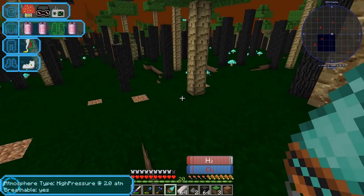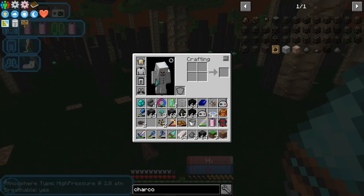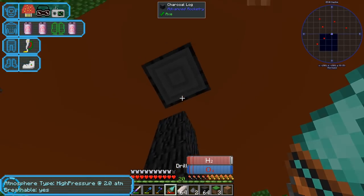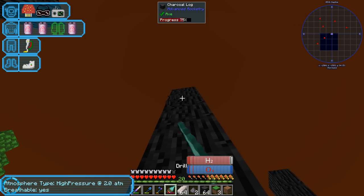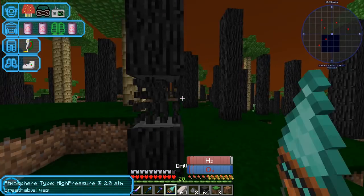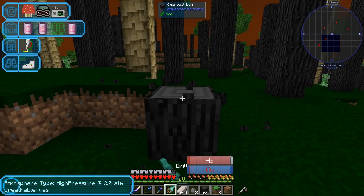Wait, why do I have cobblestone? All right there we go, now we've got the spot for it. This is a big big thing getting this wood - it's pretty much our next step. We've got everything else that we need.